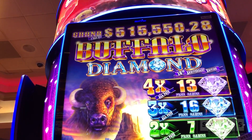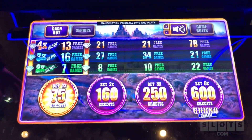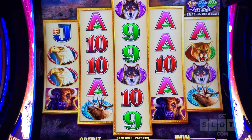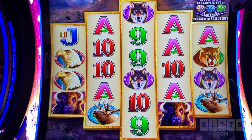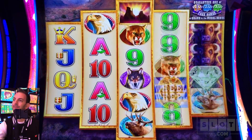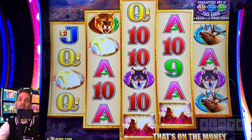Buffalo Diamond. Oh my gosh, why am I here? I've never won on this game ever — but it's just so darn pretty. We're going to max bet it. If you max bet right now, you can get up to 78 free games. It's such a big machine. $6.00 a spin — I got to stretch to do this one. $12 in eagles.